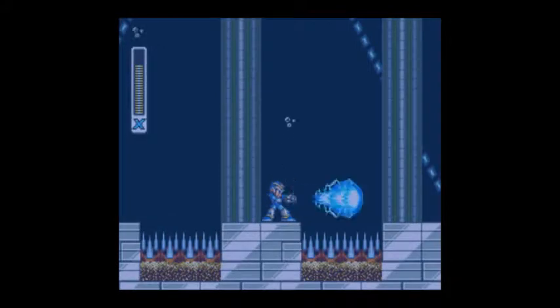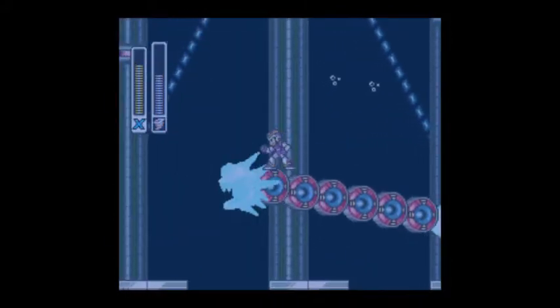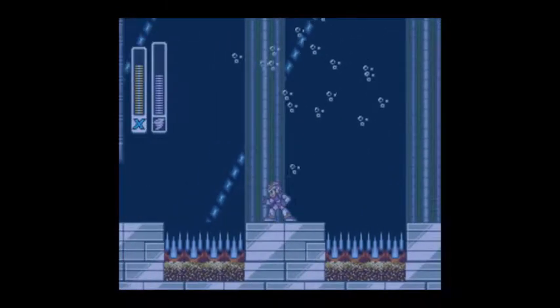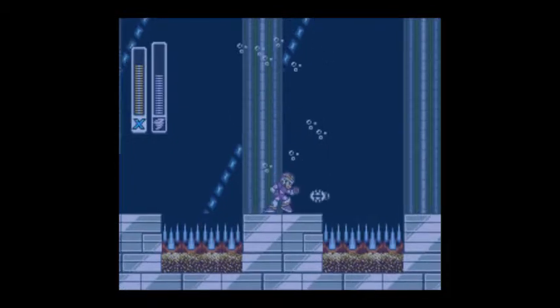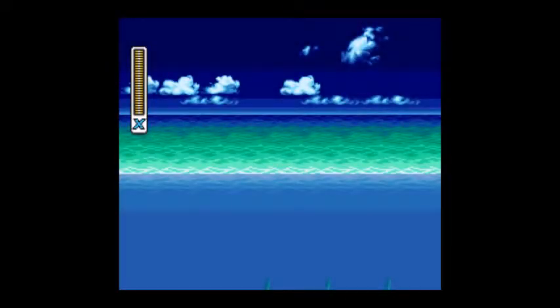So now here we have a little secret mini-boss, and it dies with one hit with the Storm Tornado as well. You just time it right and aim it at the head. My emulator messed up — that was very clumsy of me. I just jumped into the spikes. I'm gonna cut it right here and be right back.